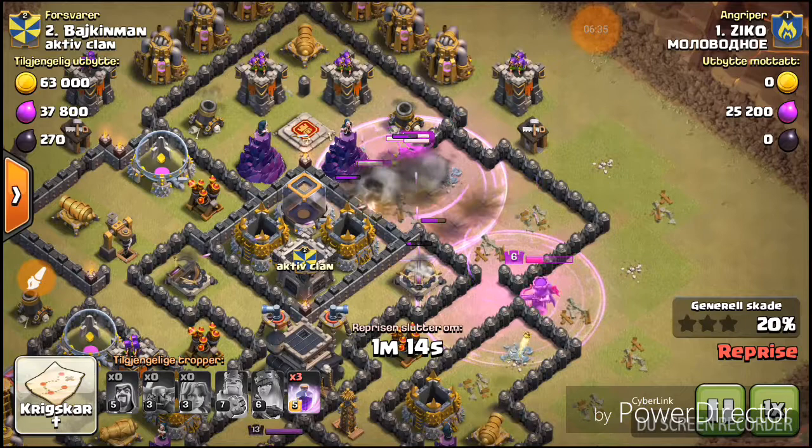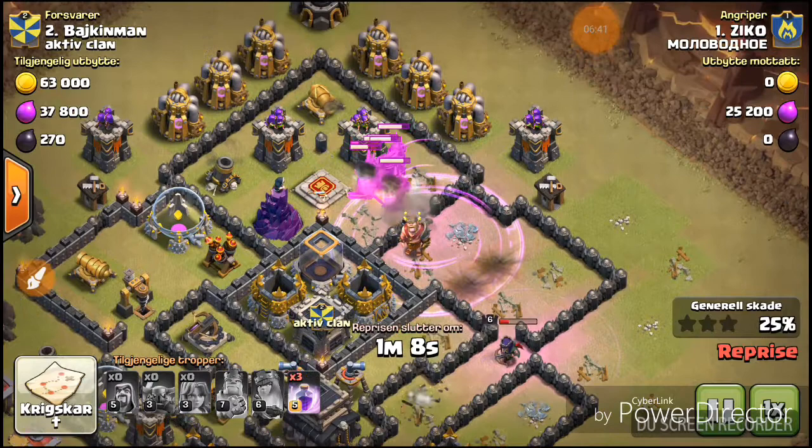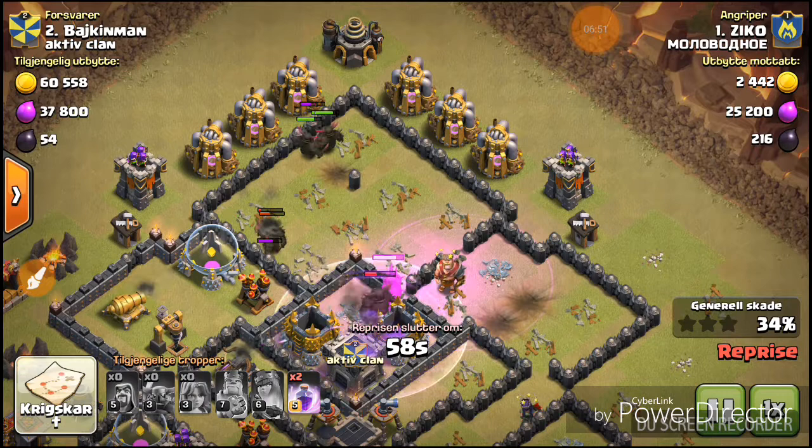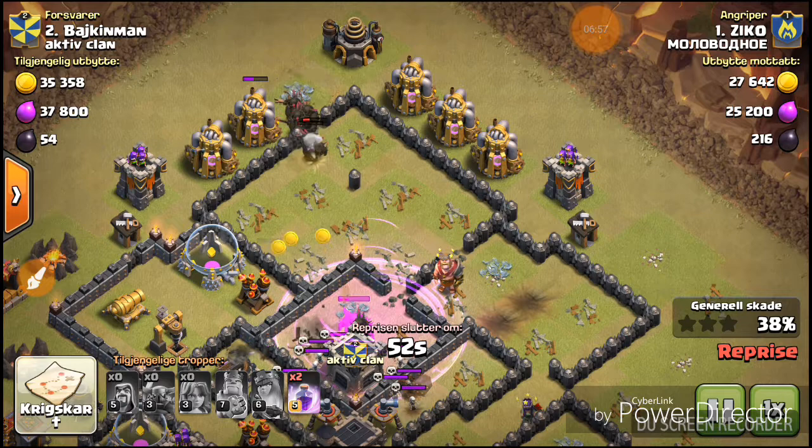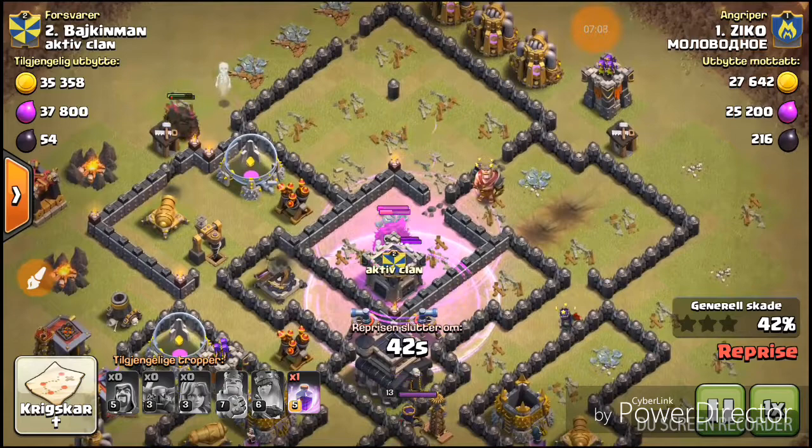It's a very expensive attack which is not really powerful. I would recommend using Dragons — they're much more effective. As you can see here, he tried to get the Town Hall with that PEKKA, so he dropped an extra Rage Spell, but the Teslas, which deal twice the damage against PEKKAs, just wrecked them.